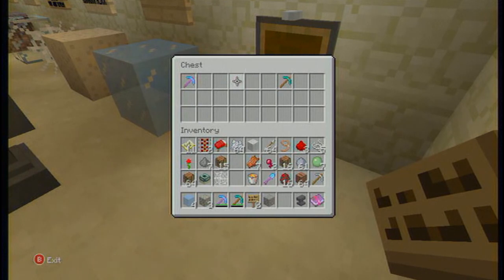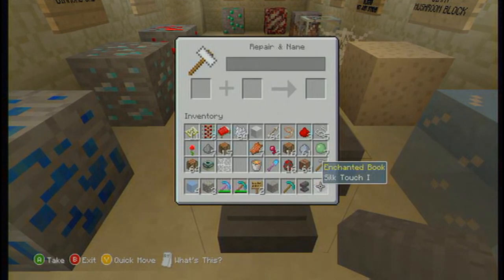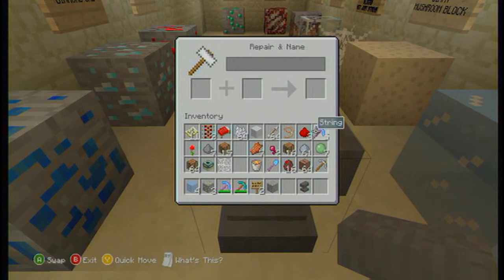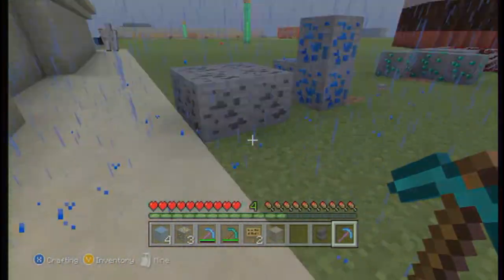Now here's how we get it. As it says in the name, it's an enchantment, so we need to enchant it onto a book — that's the easiest way I've found to do it — and then apply that to a pickaxe. You can go straight onto a pickaxe, but obviously you're going to be wasting diamond pickaxes if you don't get it, so this is the safer route.